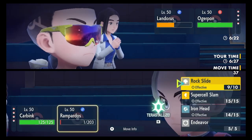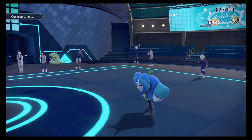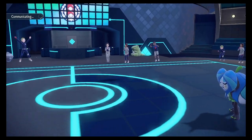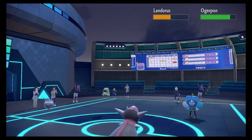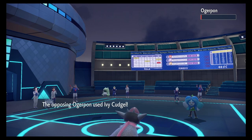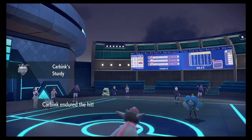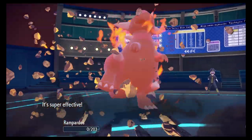Rock Slide with the Carbink, hopefully I get a flinch, and Endeavor on the Ogrepawn with the Rampardos. I can't believe I did that — that was a misplay by me, that was bad. There's the Endeavor, perfect! Heavy Cudgel on the Carbink gets it down to Sturdy, perfect. Earth Power on Rampardos — that's okay, he did his job.